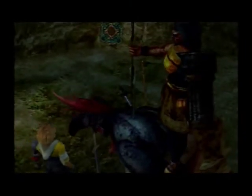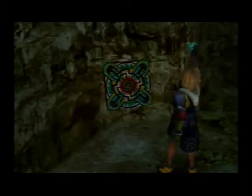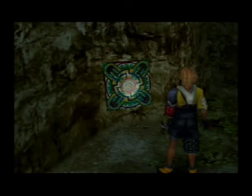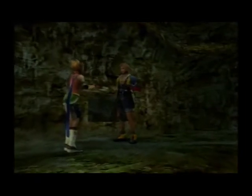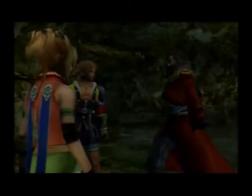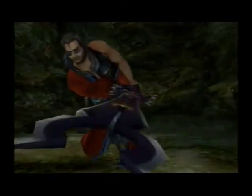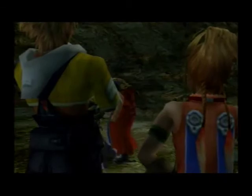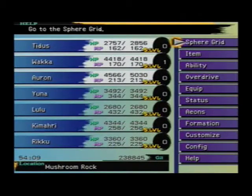Obviously a picture of Lord Meehan there. So it opens up this glyph here. And we're going to use the Celestial Mirror. We get the Masamune. Hey, that's not for you. Yeah, there we go, Oren. Anyways, so we got the Masamune!